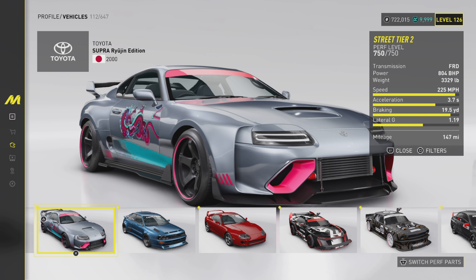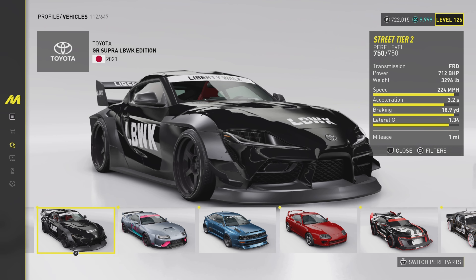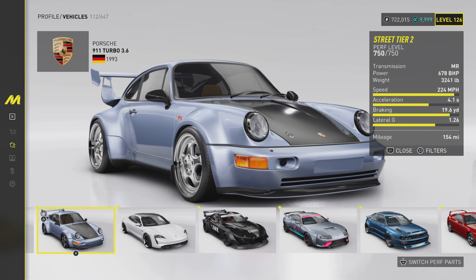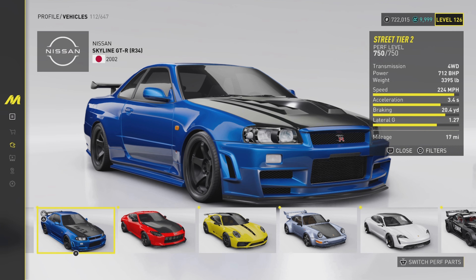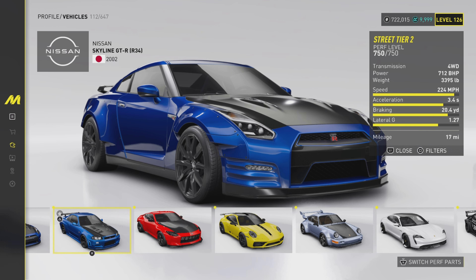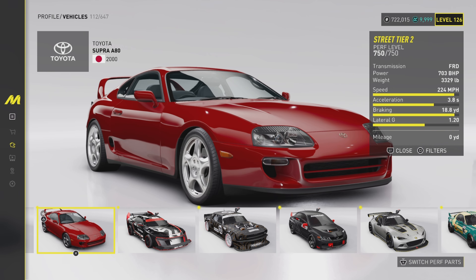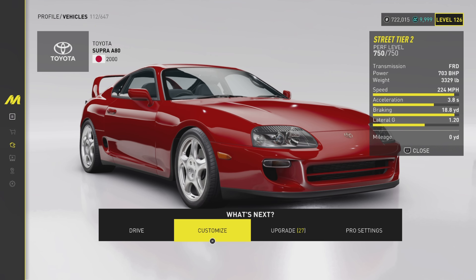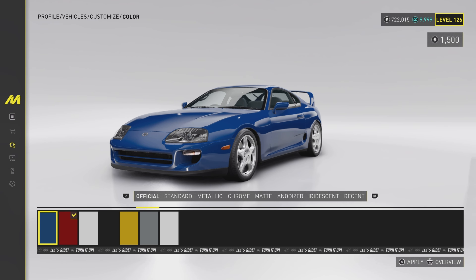The new Supra does 3.2 seconds, another car does 2.6, one does 4.1 — okay that's slow — 3.4, still quicker, 3.1, 3.4. You see where I'm getting at? Yeah, this is one of the slowest cars in the tier, and that's kind of disappointing because it's the Supra. If you get it, you get it; if you don't, you don't — there's no two ways about it.